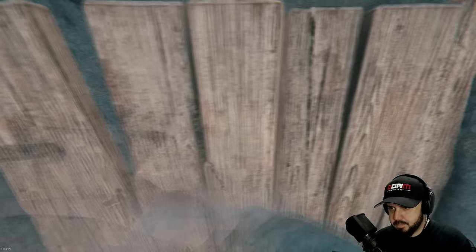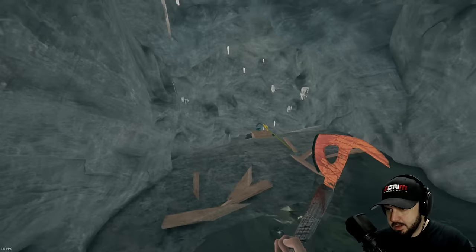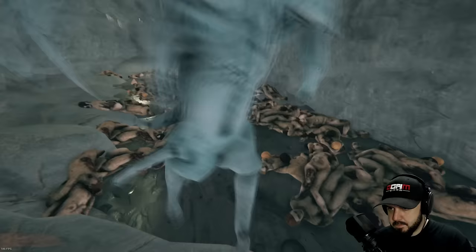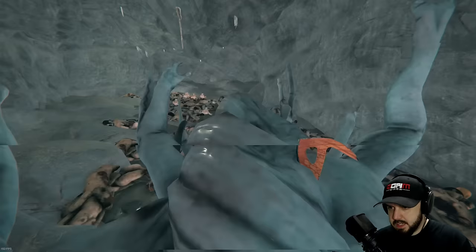We go through the barricade and we find another rope. As I stated before, there's gonna be an armsy and some babies. Let's jump down. Dead as a door nail. Now let's take care of these babies.